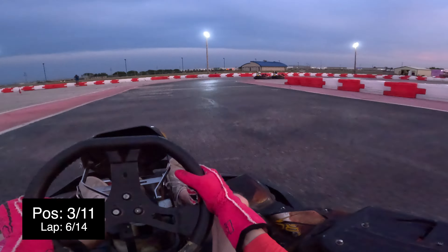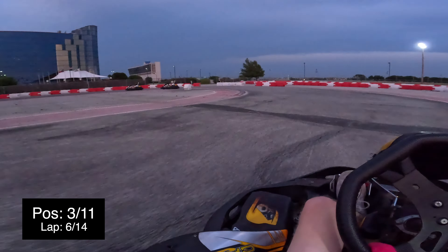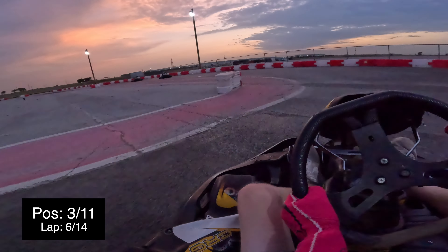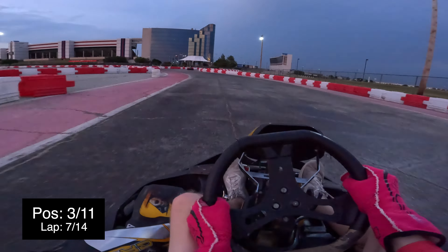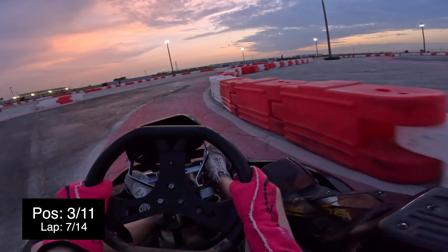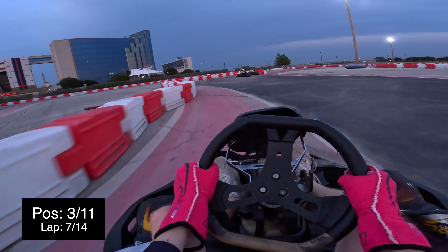Those two left-handers are the best places to pass people, so going defensive through those because I don't want anyone passing me. The next best place to pass someone is this left-hander up ahead — looking behind me, making sure there's no one sending it up the inside. For the rest of this race you're going to see me turning in early for a lot of corners; that just prevents people from looking for the move. You don't have to go defensive unless you have to. Another thing to note: the person standing on the barriers to our right was the race director, watching us to make sure we weren't doing anything illegal. If anything happened, he would be there to see it.